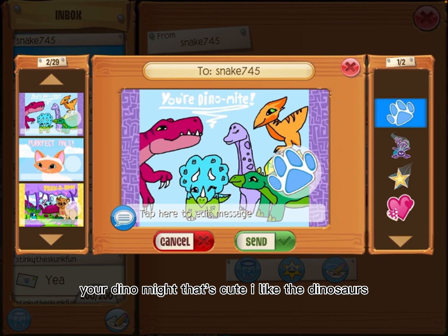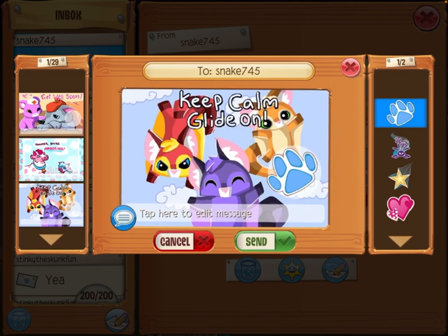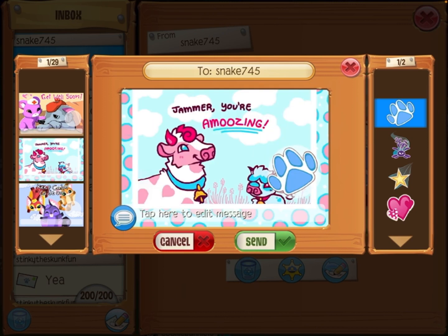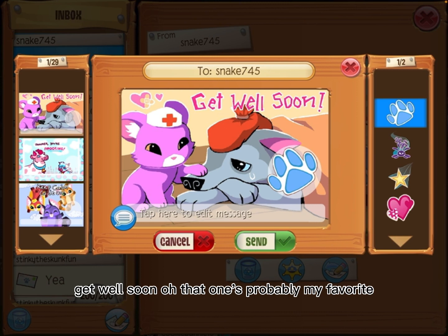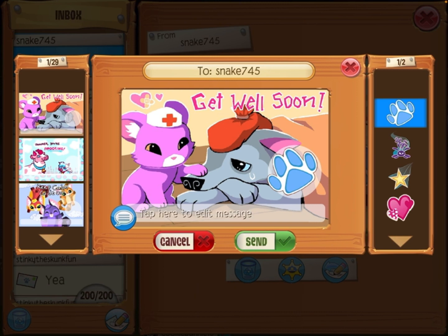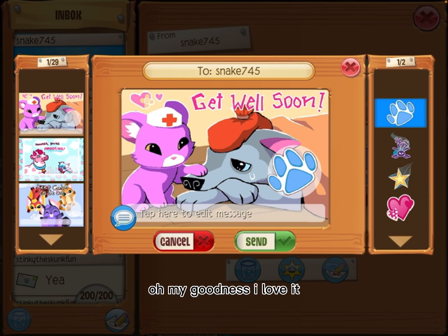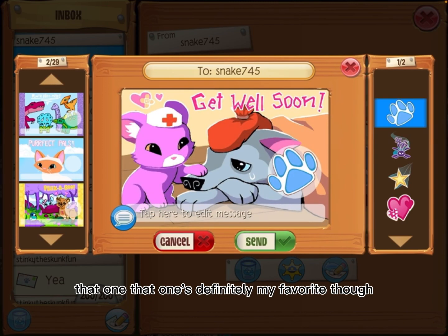Peekaboo — that's cute! Perfect Pals, it's the Siamese cat. You're dynamite — that's cute, I like the dinosaurs. Keep Calm, Glide On — oh, I love that! Jammer, you're amusing — I like that. Get Well Soon — oh, that one's probably my favorite! It's a little lily pika wearing a medical hat, taking care of an arctic wolf that's crying with a blanket and an ice pack. Oh my goodness, I love it so much!